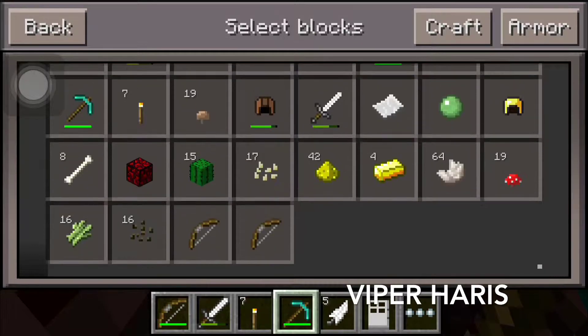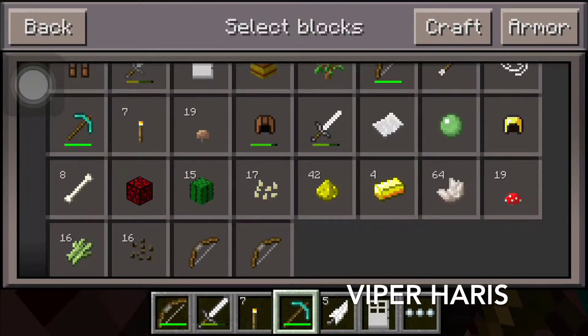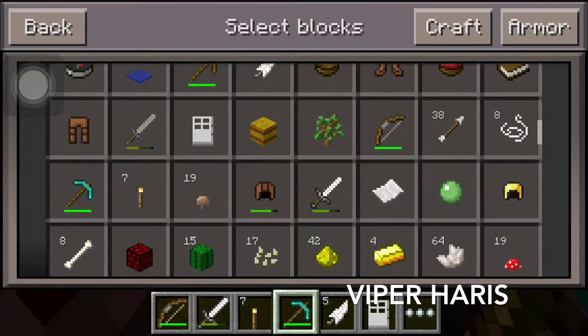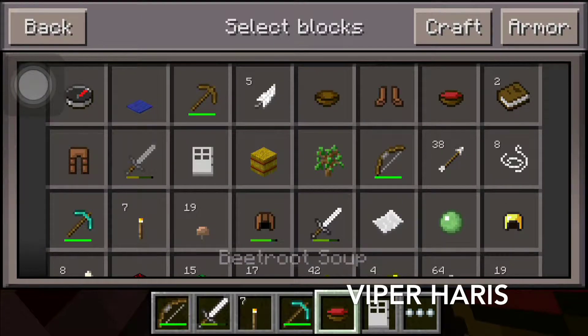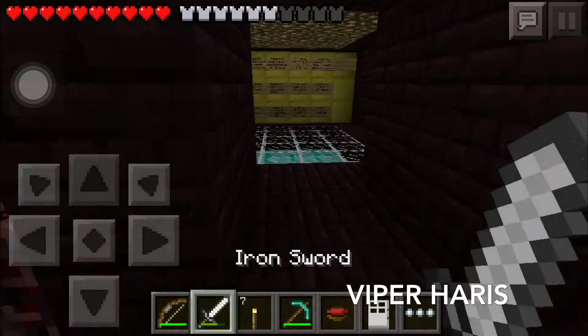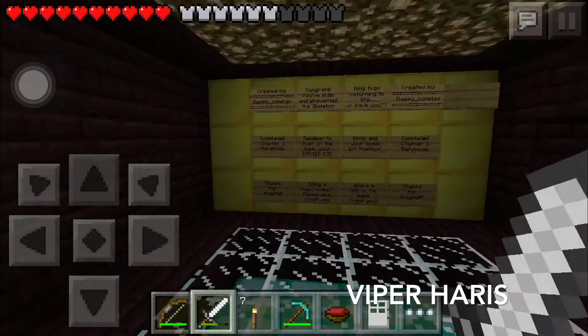Let's open this chest and see what we got. We got a bow, 15 cactus, four golden — and we got a helmet. Iron is better though, so we probably want food. We got nothing for food, only a mushroom soup.